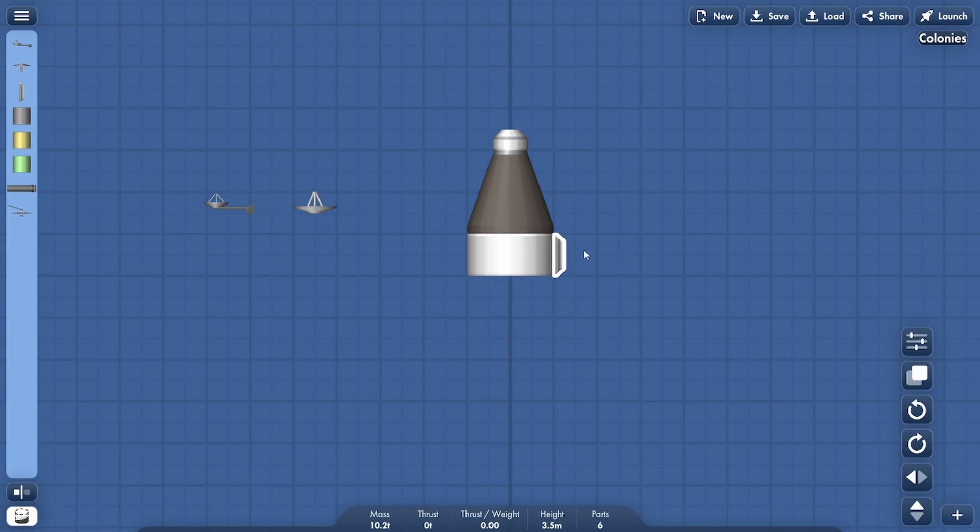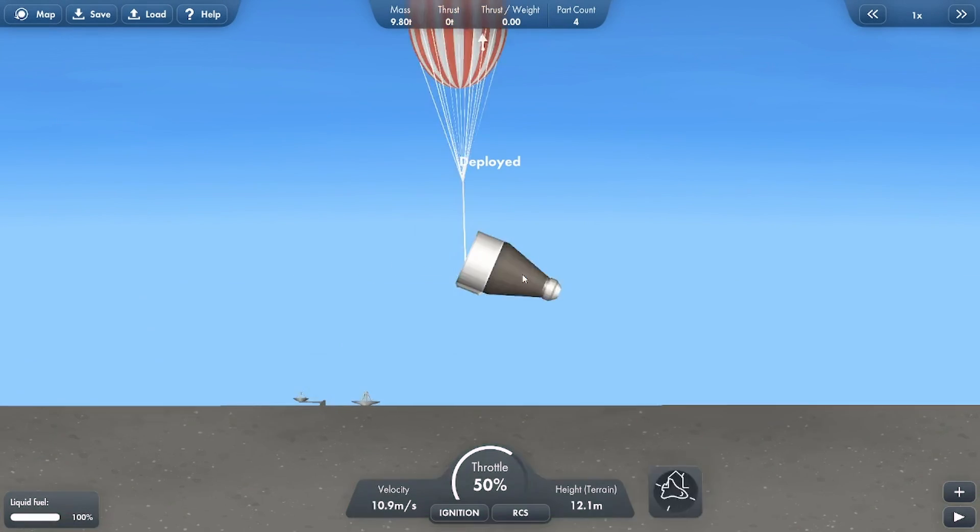There's the weather balloon, which looks like a parachute — but it's not a parachute. It goes up to, I think, low atmosphere, right up to the border of low and high.